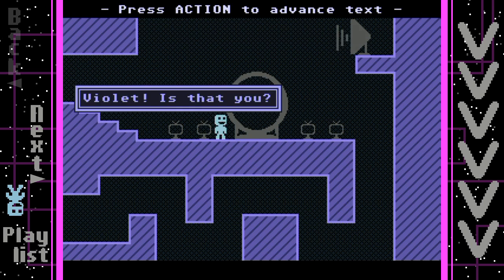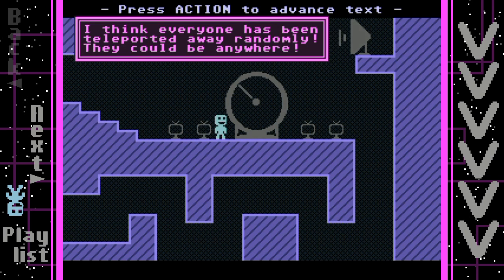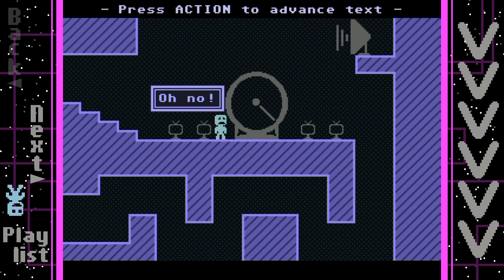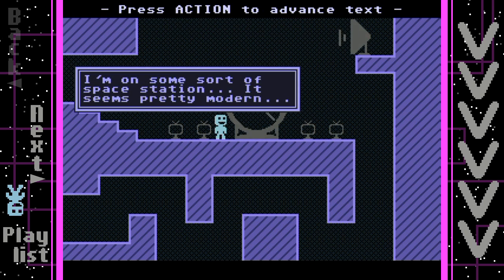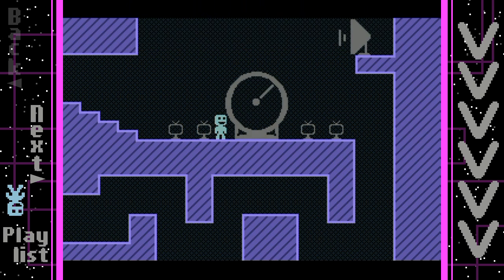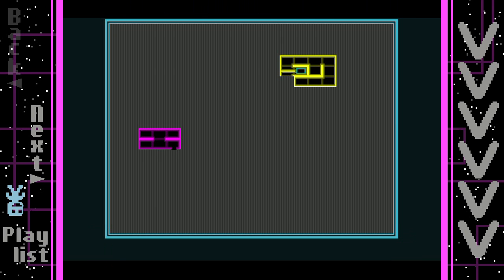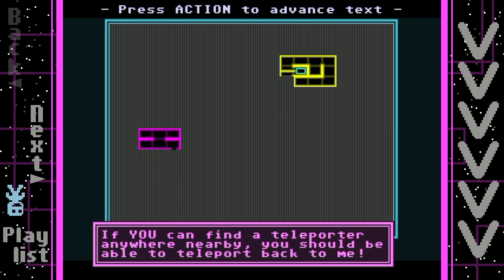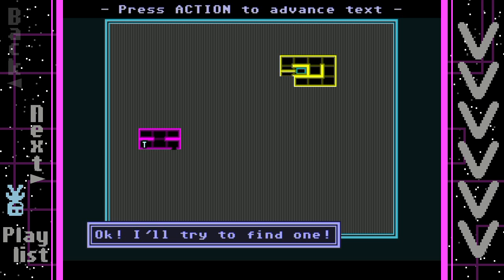Story dialogue begins: 'I can hear you - Violet, is that you? Captain, you're okay! Something has gone horribly wrong with the ship's teleporter - I think everyone has been teleported away randomly, they could be anywhere.' 'I'm on the ship, it's damaged badly but still intact. Where are you?' 'I'm on some sort of space station. I'm broadcasting the ship's coordinates - if you find a teleporter nearby you should be able to teleport back.' So we're looking for a teleporter.